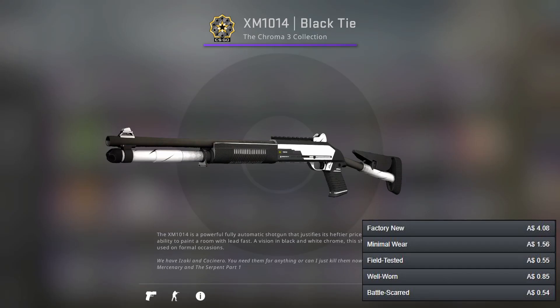Now we go to a skin very similar to the Tuxedo skins — we've got the XM1014 Black Tie. It's honestly very similar to the Tuxedo skins so I don't know why it's not the same Tuxedo, but it serves the same purpose.